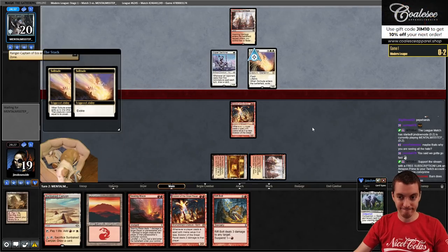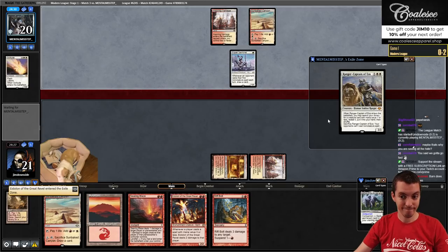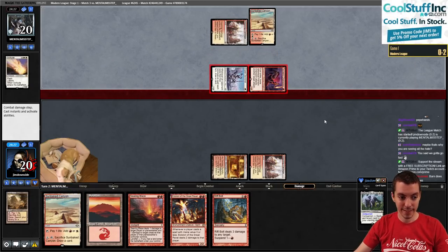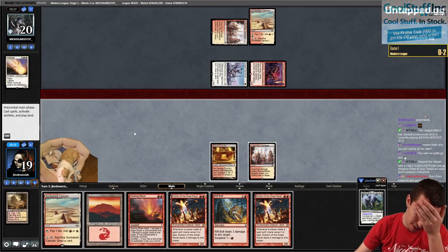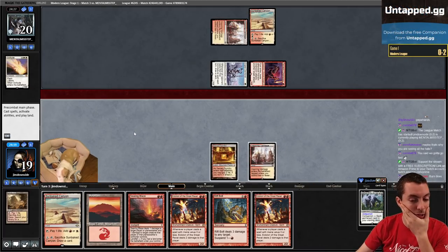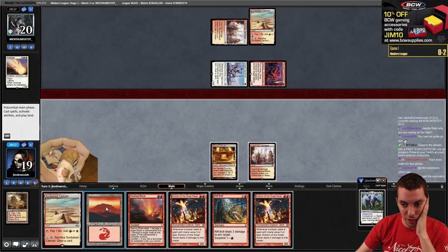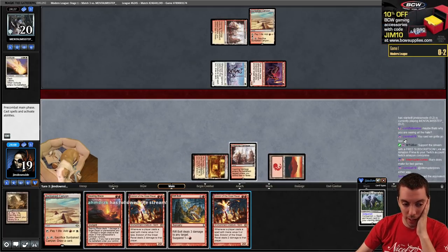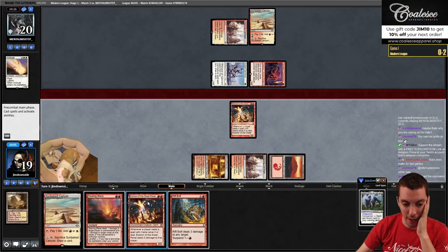Solitude again. If we don't kill the Fervent Champion, they can potentially Sword of Fire and Ice us next turn. It's land, Searing Blaze the Champion. We're just going to play Eidolon - if they have Sword of Fire and Ice we're just dead. We'll suspend and say go.